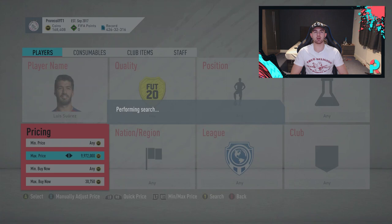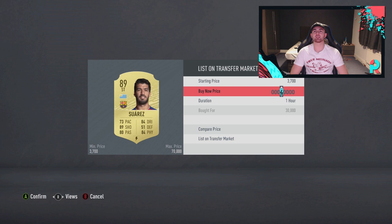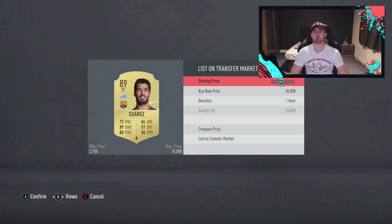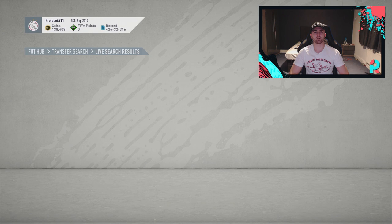Hopefully we pick him up a little bit quicker than Handanovic. Straight away, got a 30k one - that's all we needed! He's got a shadow chemistry style too, which might actually make him worth about 30k on its own. We said 33k but I reckon we can get 35k out of that. We'll put him up at 34k - let's play devil's advocate and go in the middle.